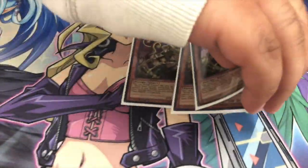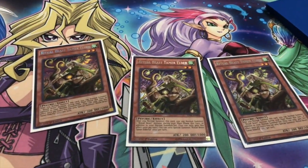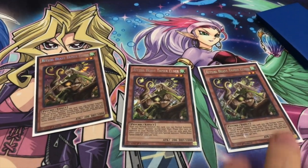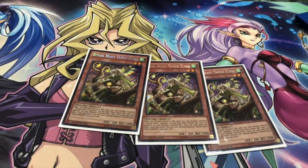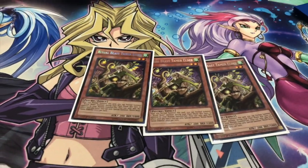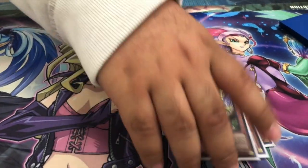First off, your extra normal summon of the deck, which is your Elder. It works with any Ritual Beast, even your Spiritual Beast monsters — we'll get to that later — and it helps you go into your fusions, link plays, you name it. So you need to run three of Elder.